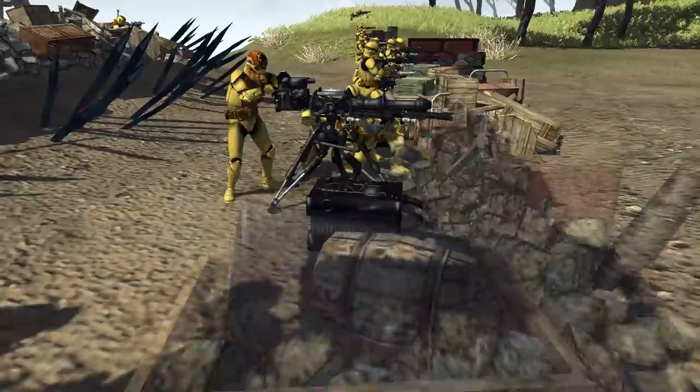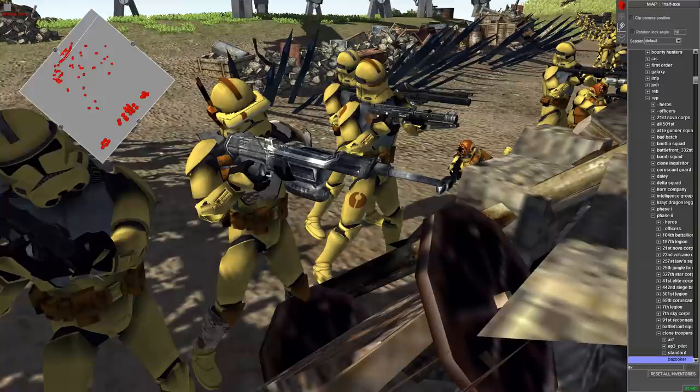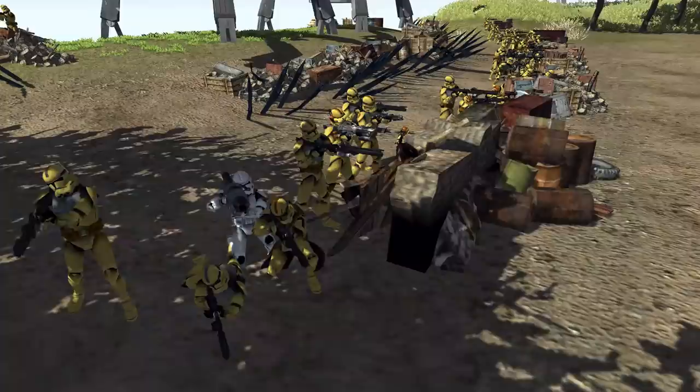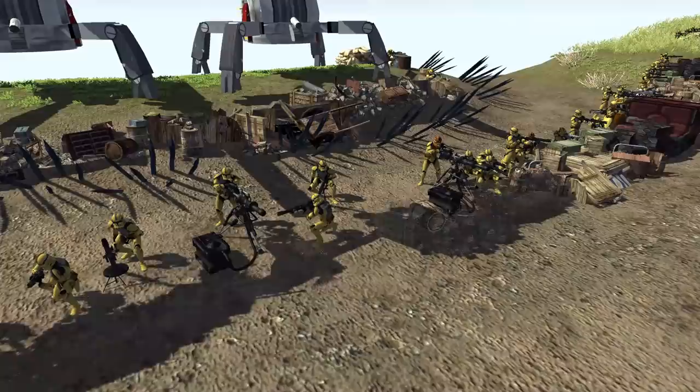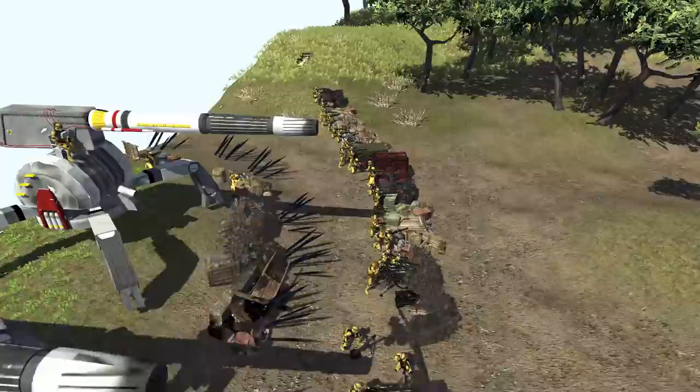We have Clone Troopers lining the trench below. They have these particle turrets, or repeater turrets, whatever you like to call them. They're called the Krayt Dragon Legion, which is a pretty dope name. They've got this sort of mellow yellow color on their armor, which is kind of cool.